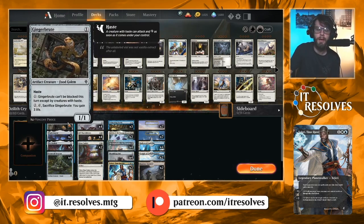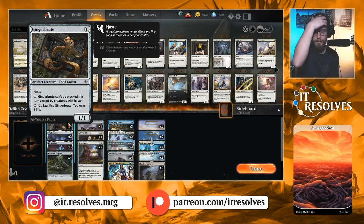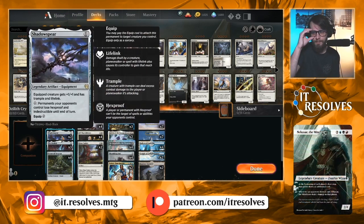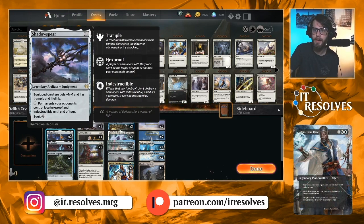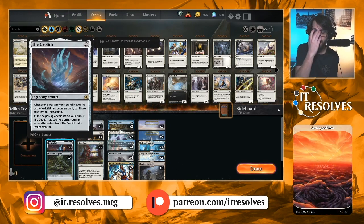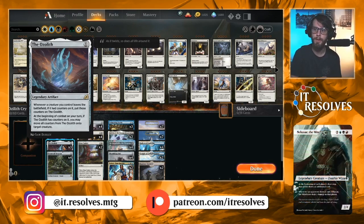We have four Ginger Brute — it's a 1/1 haster, but it can also be unblockable in certain circumstances, and we get to power this guy up which is awesome. The Shadow Sphere — we've got two of them. We can't have more than one at a time, so it's not worth having a ton of them, but it does get around hexproof and indestructible and also gives trample, lifelink, and a little bit of a power-toughness buff — quite good in this list. The Ozolith is a really interesting card — one of the best cards for this list because we're dealing a lot with counters, not just plus-one/plus-one counters, though that is a big part of it. Some of it involves keyword counters, which we'll see on the Crystalline Giant.